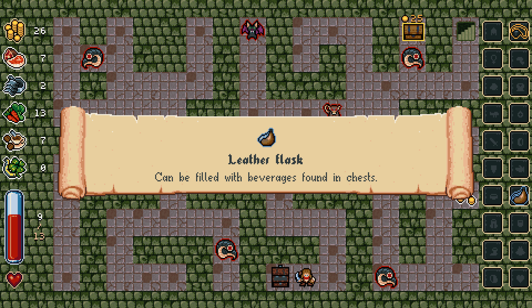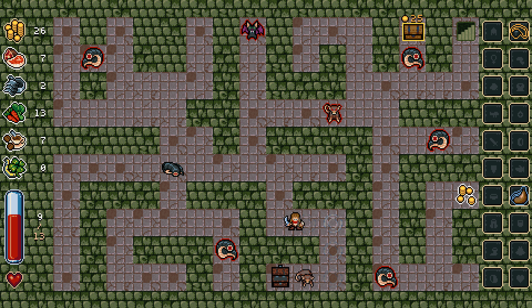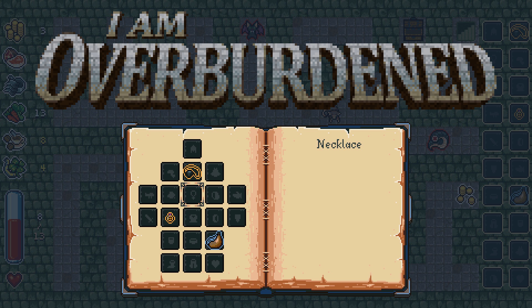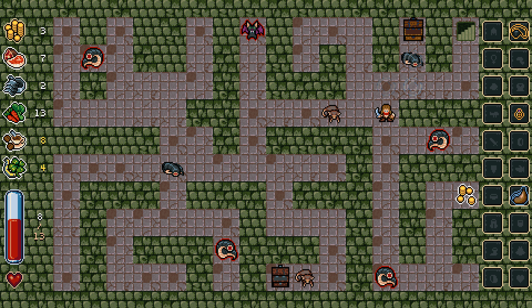Can be filled with beverages found in casks or chests — heals you for one health point when opening a chest. Fantastic, actually. Insignificant ring — in case of a tie in initiative, you will start the battle. Cool. Probably shouldn't have attacked that guy. It's five gold — not worth it.